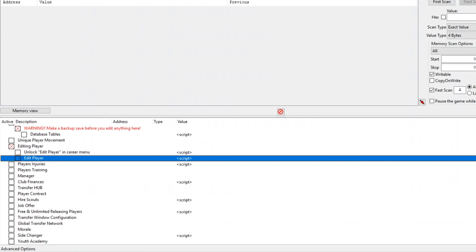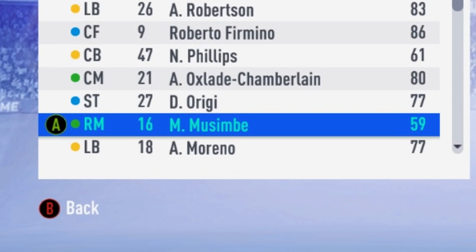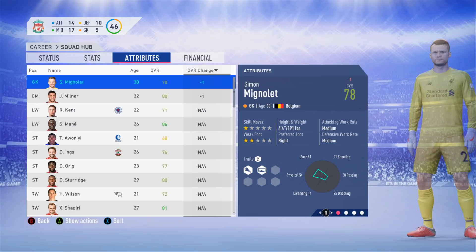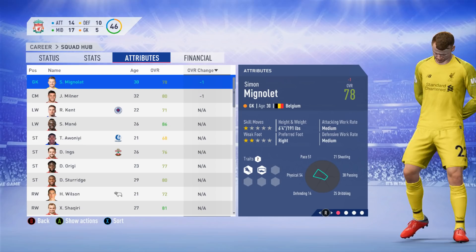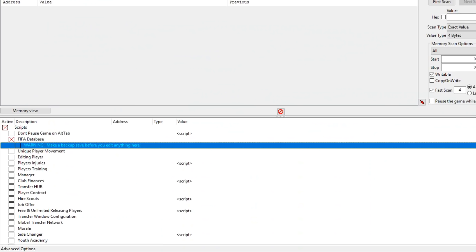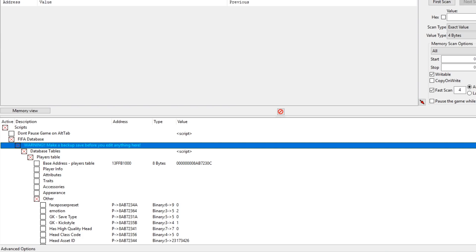You can also fix the negative-one overall issue that's been present since the latest patch. Simon Mignolet for example has gone down by one overall to 78. Go back onto FIFA database, database tables, player tables, and under player info you can change his overall rating back. So the fact that it went down is negated and he's 79 once more.